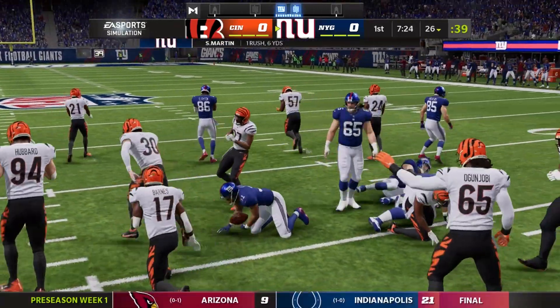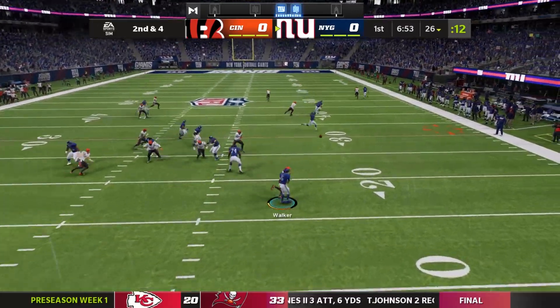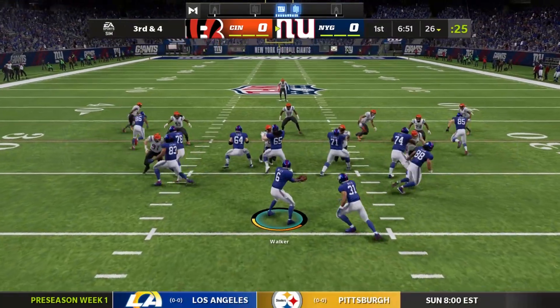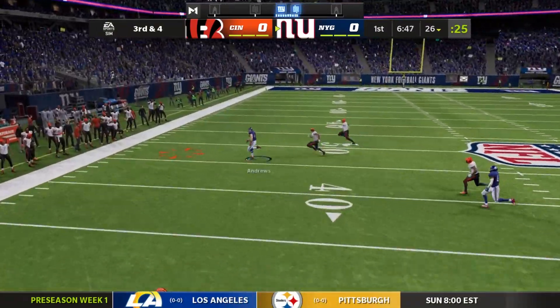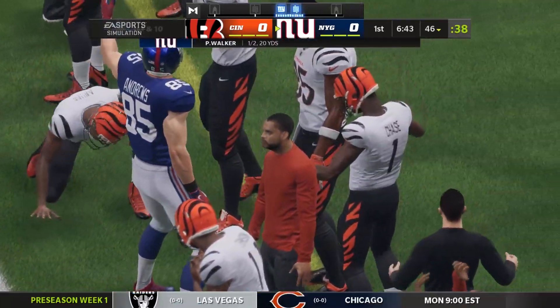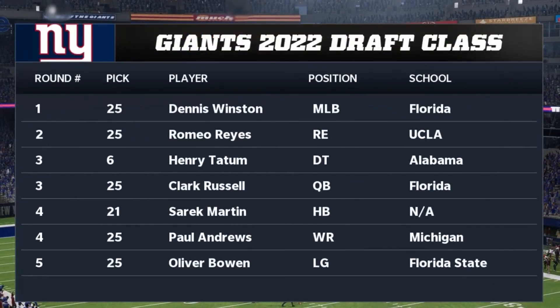Here we go — PJ Walker taking the field with Sarek Martin as the starting running back in preseason game number one. Walker faces a little bit of pressure on second down, trying to find Kadarius Toney. He does not complete the pass. But then Walker's next pass is completed to Paul Andrews — nice little route run there.